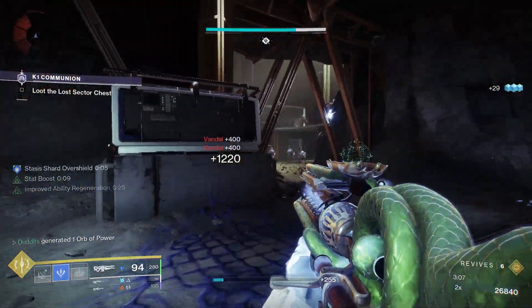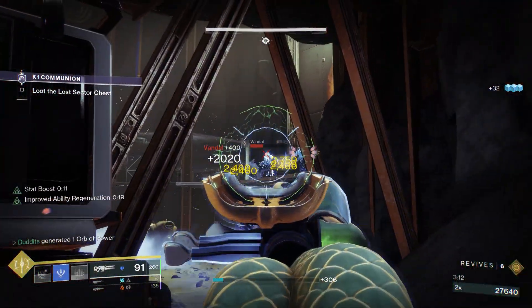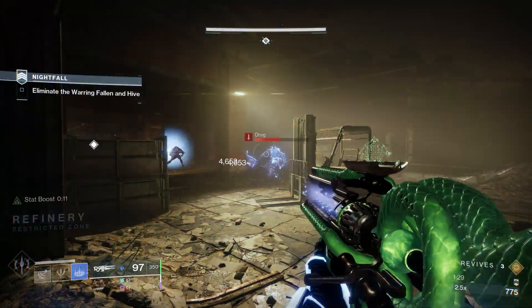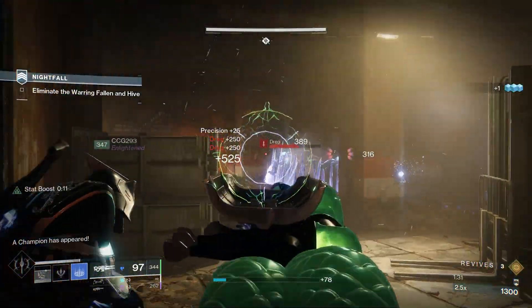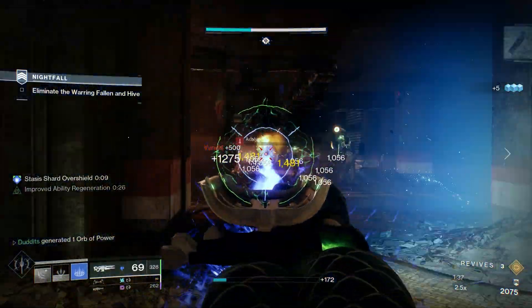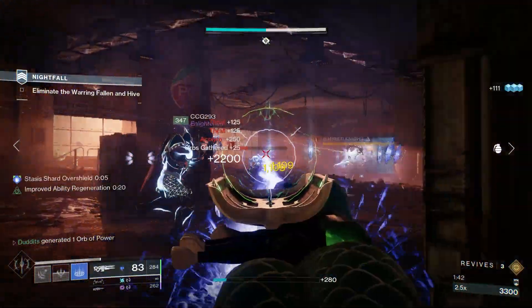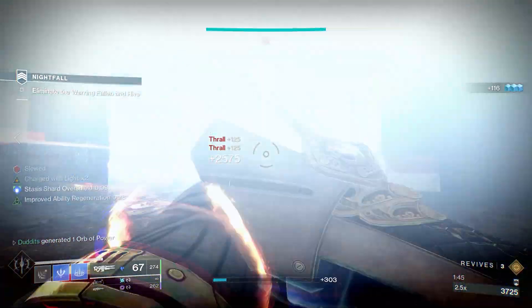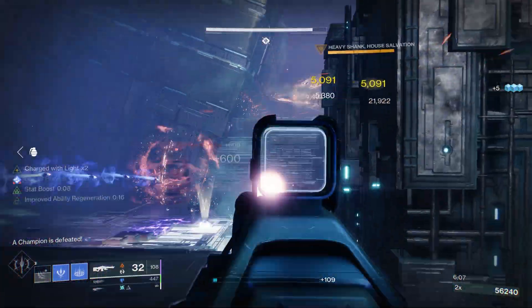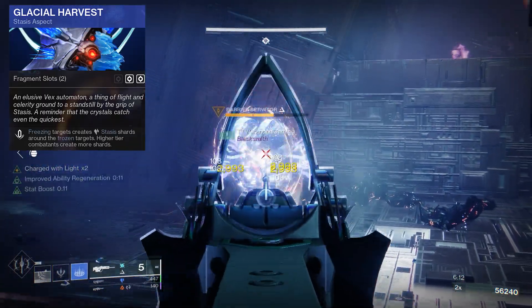Those two alone pair really nicely together and you're going to get loads of extra damage. We've got loads more things to add on, like Font of Might — but just to clarify, on their own this is a combo made in heaven: Mantle of Battle Harmony and Aegis Scepter. You get loads of fast supers and extra damage whenever you've got your super energy. I'm running Glacial Harvest as one of my stasis aspects — whenever I freeze something, it creates a stasis shard.